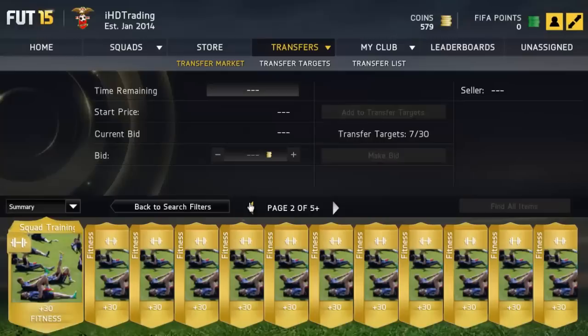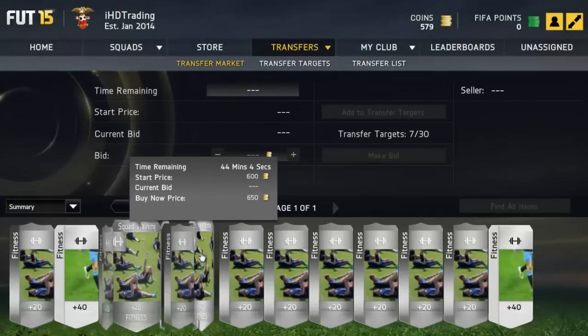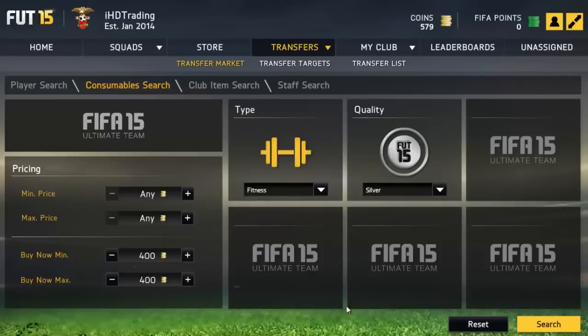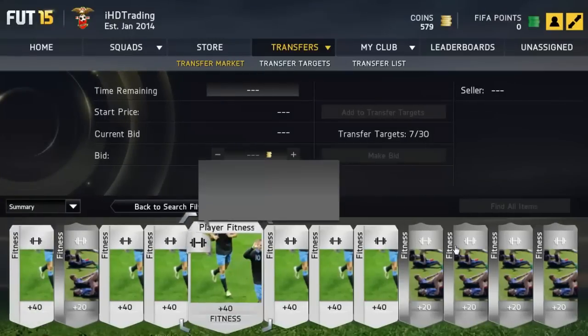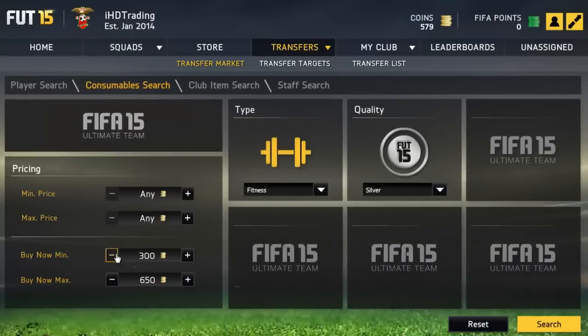I would recommend staying with gold squad fitness cards. You can also do silver if you'd like, but I would recommend sticking with gold, because gold is obviously going to go up the most — probably about 2k plus, I would say. That's what happened last year. Even if you have like 5k, because you can get them for about 600 to 700 coins, that basically means you can buy quite a few squad fitness cards, which means you're going to make a lot of profit.